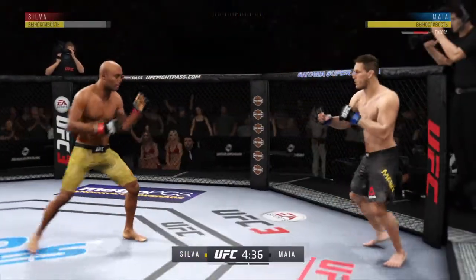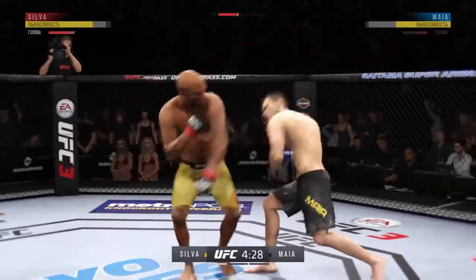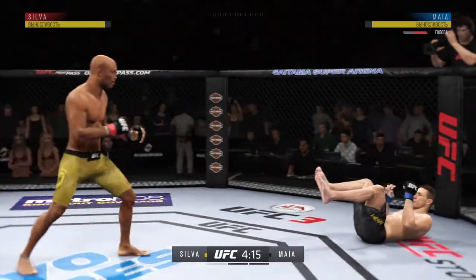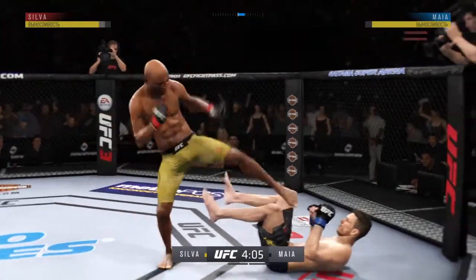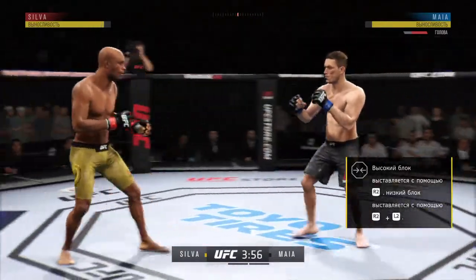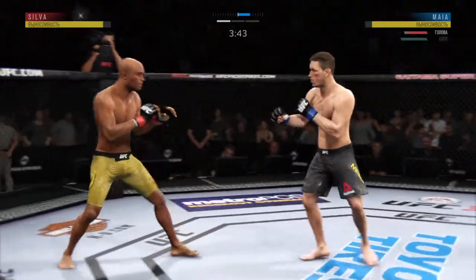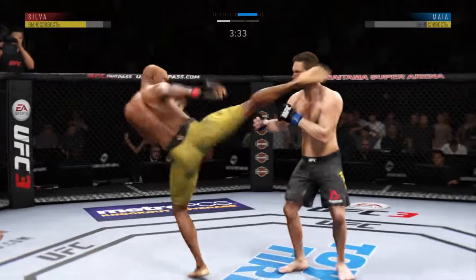That one hurt. Silva gets hit with that hook. That one had some stink too. Oh, he connects there. Back up to his feet. Oh, nice job to block the kick. Maya gets caught with that punch. Wow!